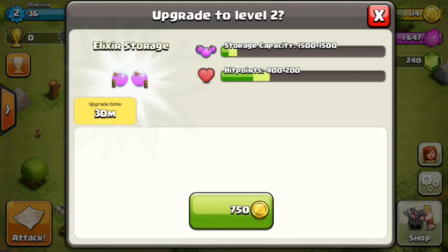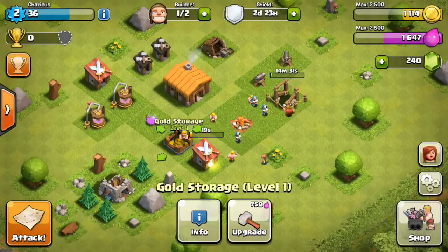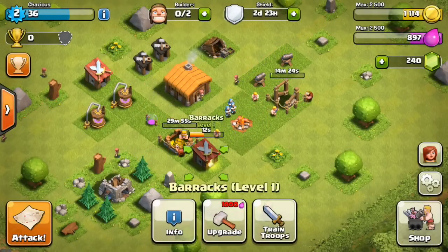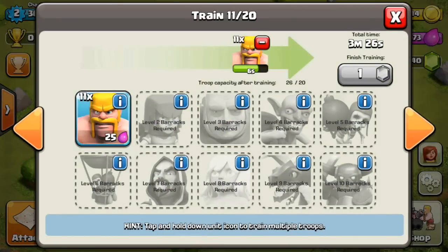Let's upgrade our gold storage. Now let's go ahead and gem our troops and attack really quick with the leftover wizards. We should be able to get some good loot from other players.